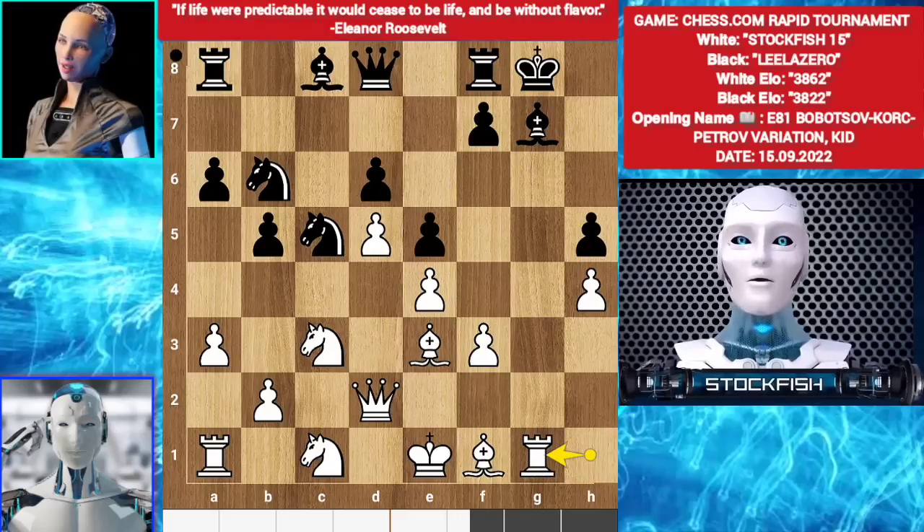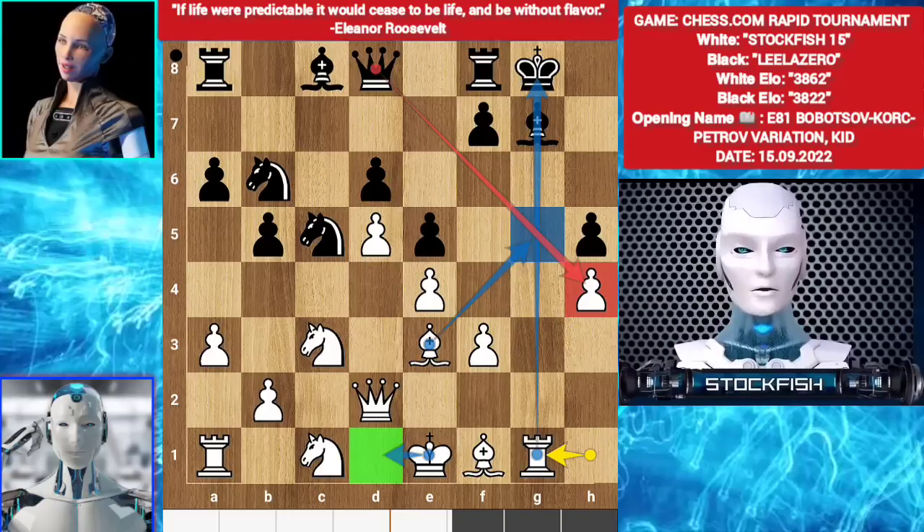g takes h5. Rook g1 — using the open file. Black can't take the pawn; king goes to d1. Your king is totally safe there. Bishop g5 is coming, rook has the open file — white will get a plus 2.24 advantage.